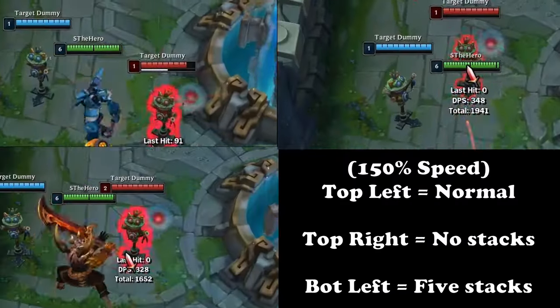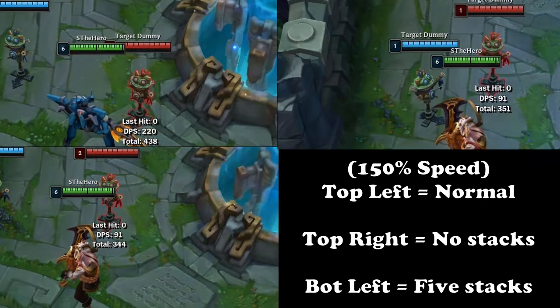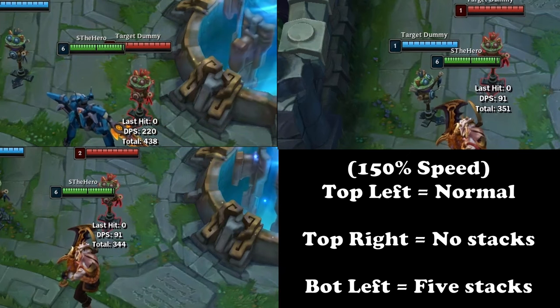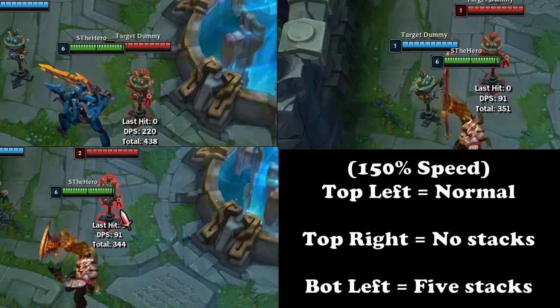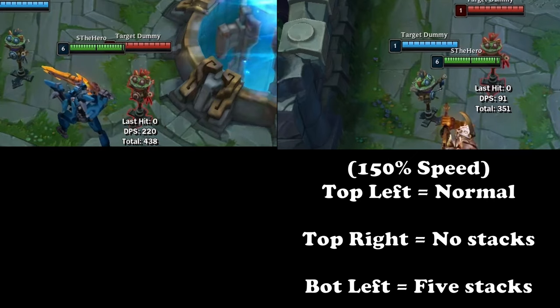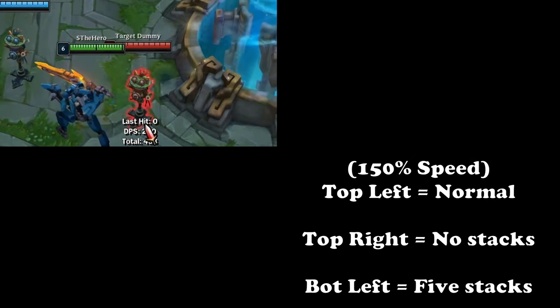Heartsteel is a fun item in general, and it goes from 30 seconds down to 20 seconds, which seems really good in theory. However in practice, the window you're playing around isn't the cooldown of the item, but rather when you are best able to interact with the enemy, which might not always be in your control. If you have a good lane, it's a rich-gets-richer situation, but in places where you don't have control, you just aren't going to benefit from item haste.